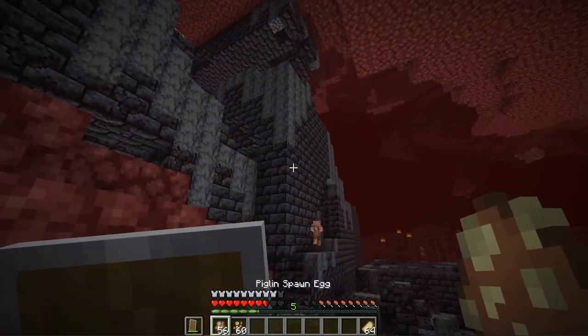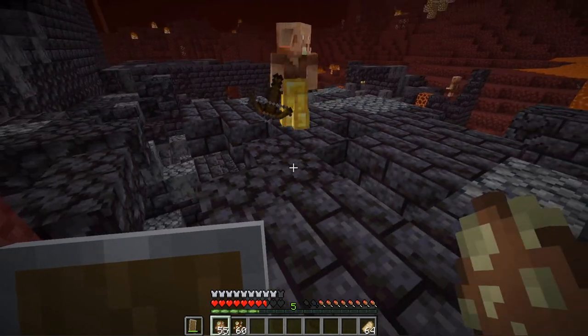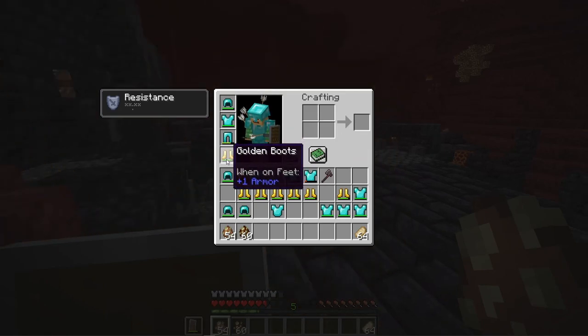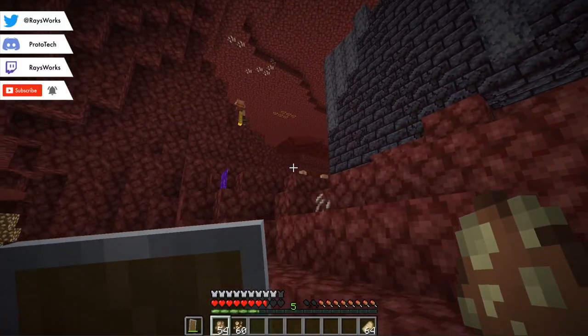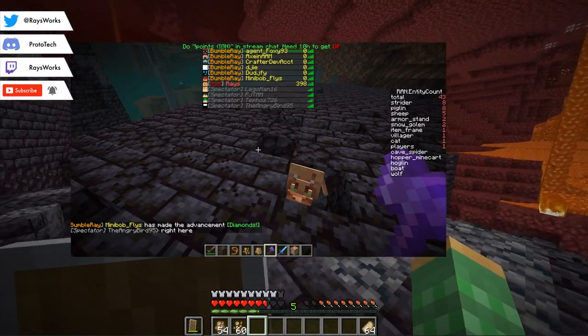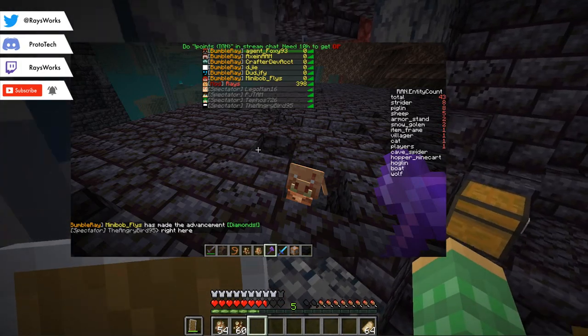The first tip for taking on the new bastions is to not make the normal piglins mad. This is done by wearing a gold piece of armor. Gold boots are the cheapest, only taking 4 gold ingots, and this will make it so all the normal piglins will not attack you. During 1.16 snapshot testing streams we have every Wednesday, we came up with a lot of new ways to take on the Brutes.